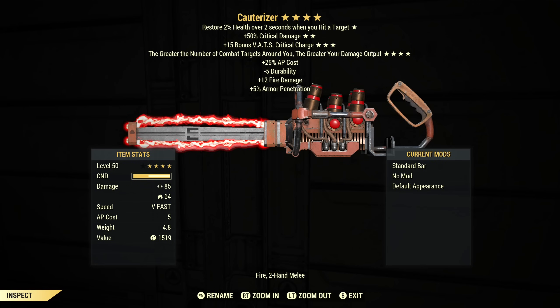This also has increased AP costs. A regular chainsaw base with no mods would have an AP cost of four; this has an AP cost of five. It has minus five durability — I'm not sure what that means, maybe it wears out quicker. It also has plus 12 fire damage and plus 5% armor penetration.